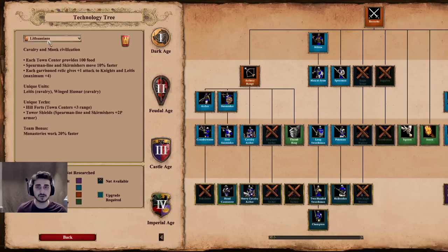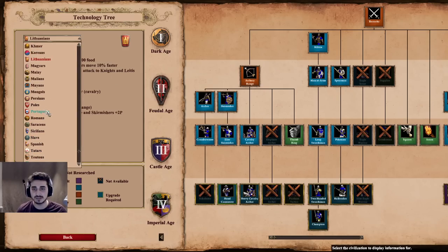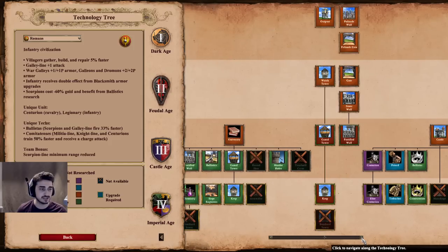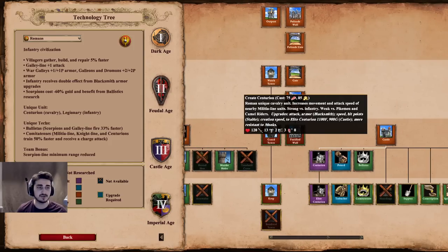Granted it is very expensive — 75 food and 85 gold — but this is showing the Centurion at basically half power. Apparently it has a resistance to monks, or someone told me that — let me know — because I think monks are the only counter to this unit. Nothing else will really work if I'm being completely honest.